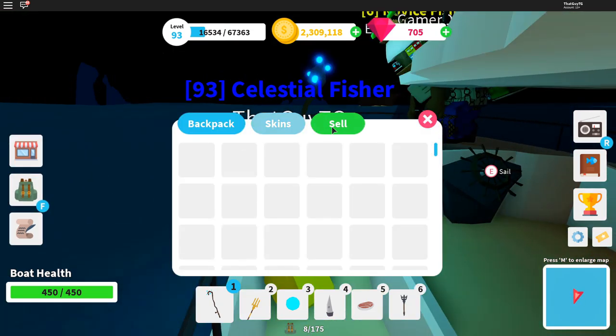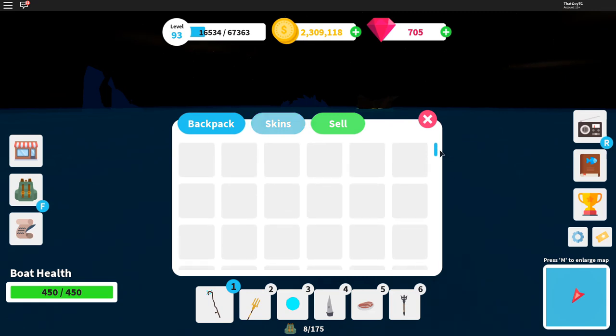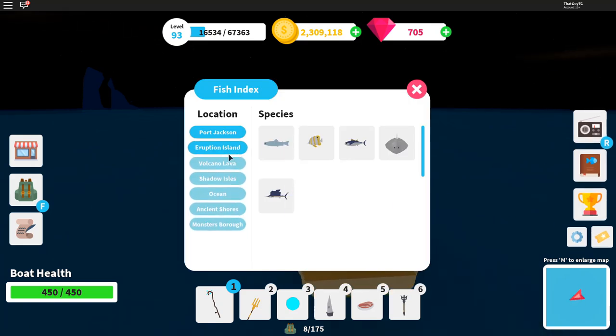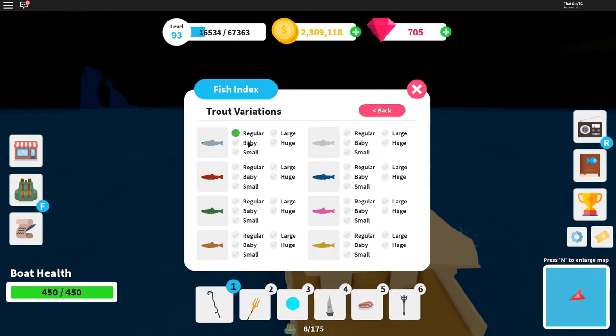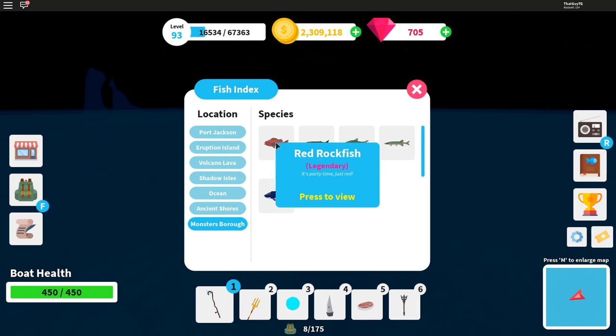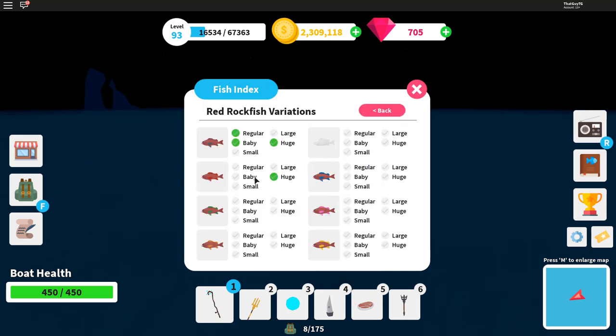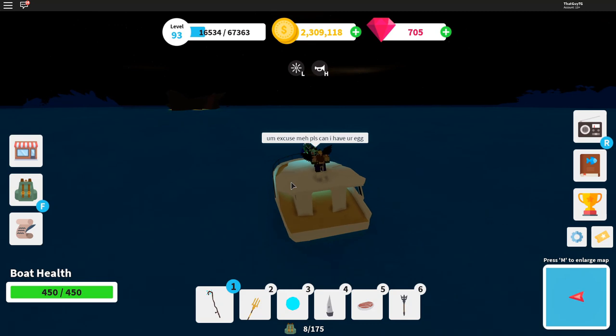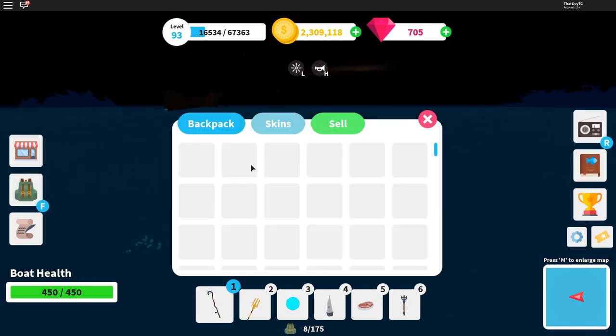I'm going to pop into my inventory and go to my fish index. If you click on some of the fish, you'll see there are different variations. For example, I've caught a huge red neon rockfish. I'm not sure if different colors are different rarities, but it is definitely possible to get all of these variations.